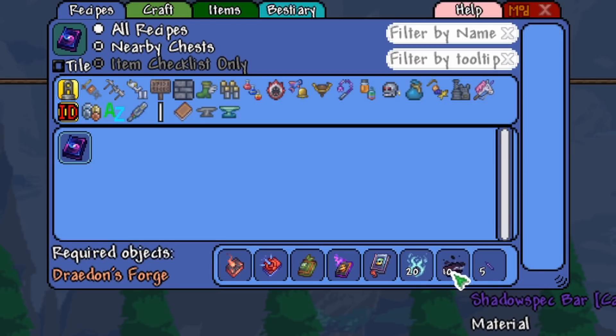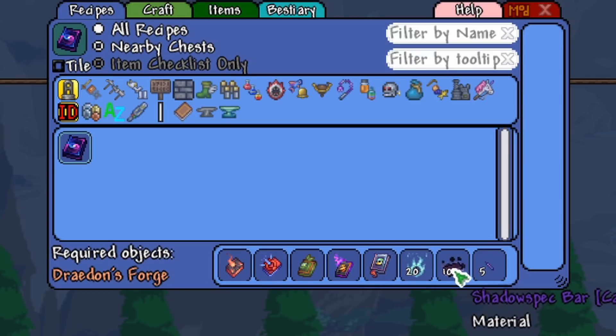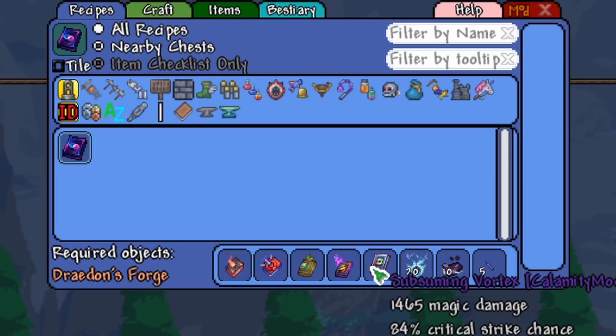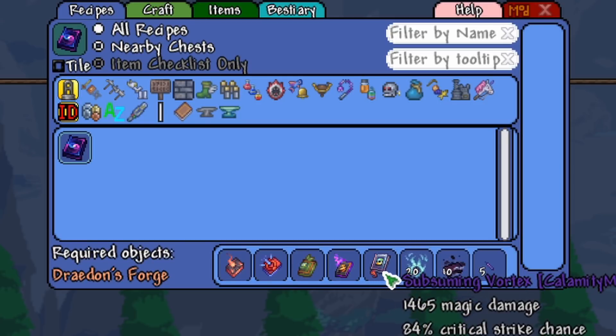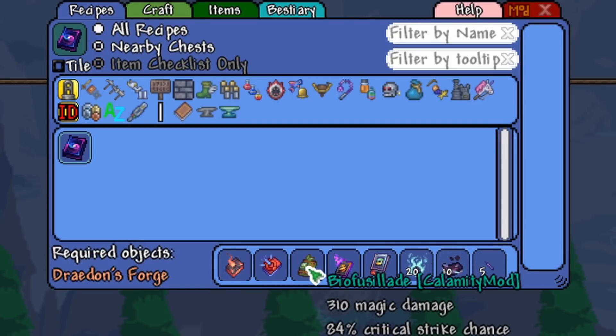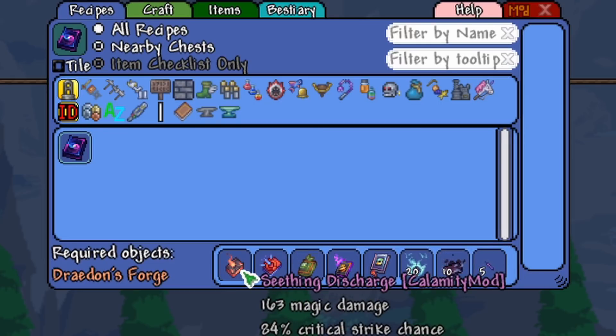We also need Shadow Speck Bars, which you can craft after beating Supreme Calamitas, and Unicorn Horns — that's really easy to get. The main parts of this recipe are getting your Shadow Speck Bars and then having the Subsuming Vortex. You've probably already acquired the Subsuming Vortex if you've defeated Supreme Calamitas, because it's a great weapon to fight her with. Then you need the Primordial Ancient, the Biofusillade, the Tome of Fates, and the Seething Discharge.